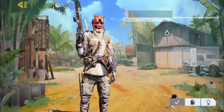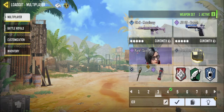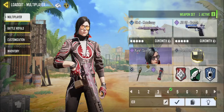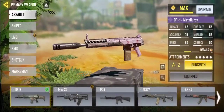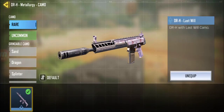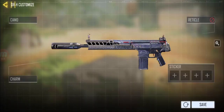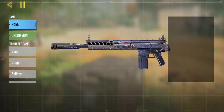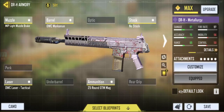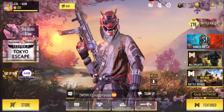Okay guys, so if you notice you're literally a cool player — as you can see on the outside it says DRH Metallurgy, but it says it's rare. Look at that, DRH Metallurgy. I'm not editing this. I'm gonna unequip this — look, it's the Metallurgy, right? And then if I go on camo and put the Last Wheel, you'll get the Last Wheel skin on the DRH Metallurgy.